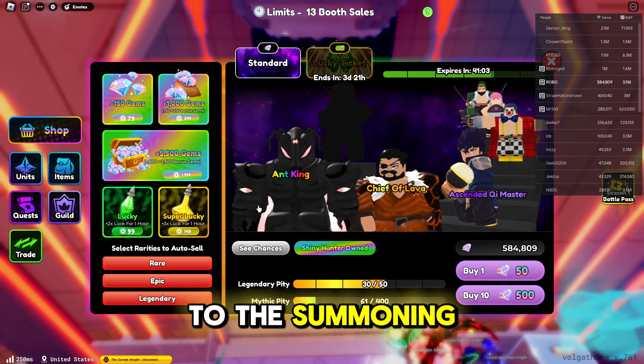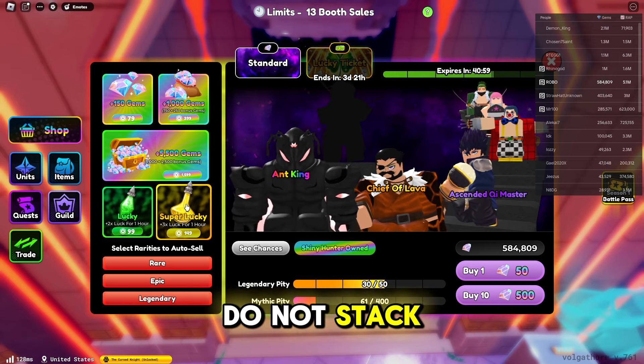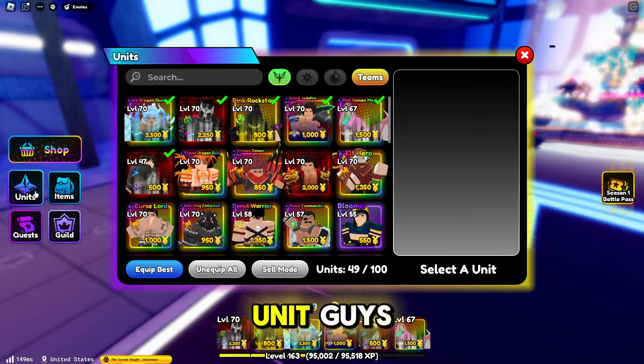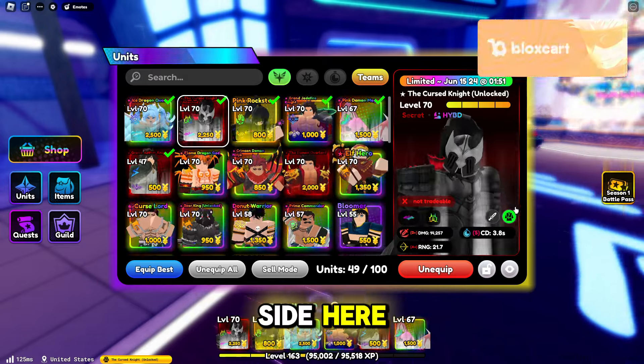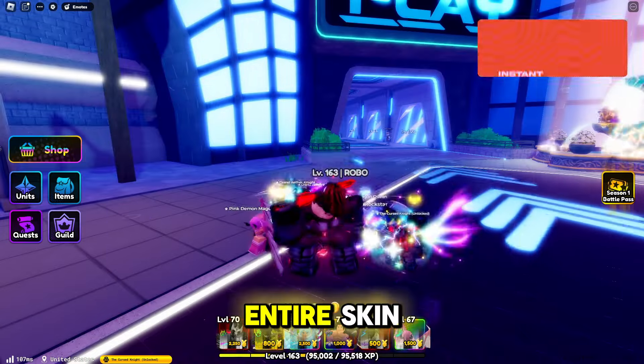Back in the summoning area — heads up, super lucky and lucky do not stack, so don't buy both at the same time. If you do get a shiny unit, you can equip their skin by clicking on the unit and going over to their picture on the right side, then equipping either their weapon or their entire skin.